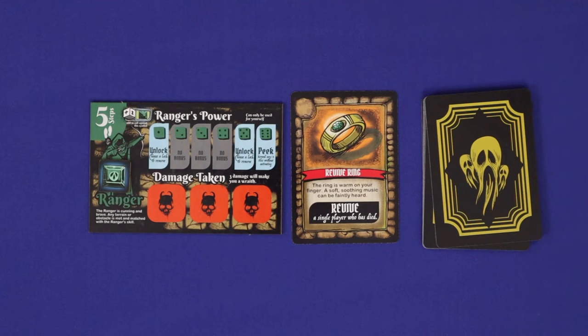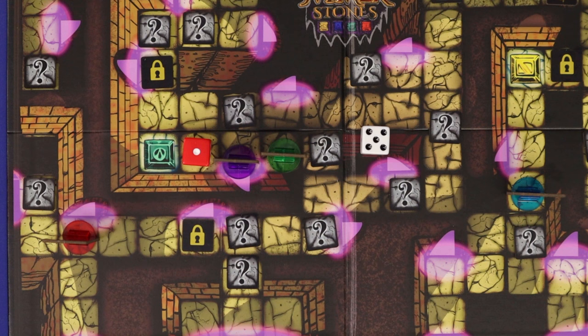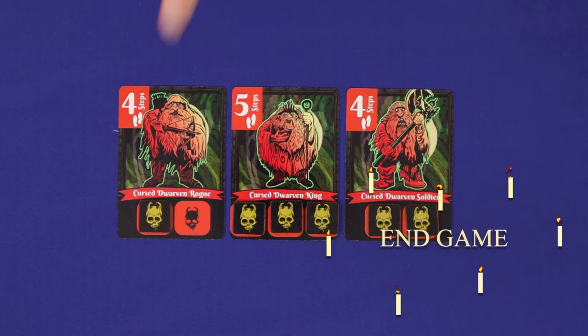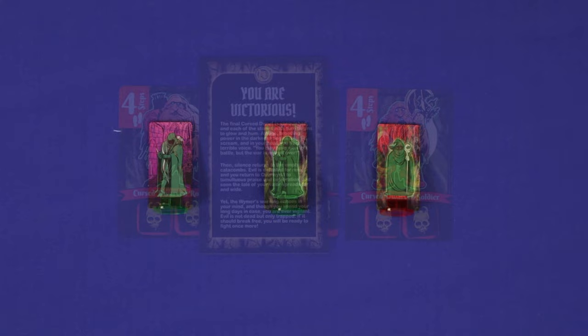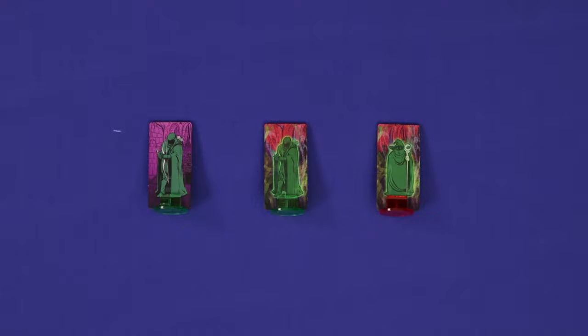The dwarf does not suffer damage if the wraith wins the combat, even if the wraith has a Wymer Stone. Once all players have collected their Wymer Stones and all of the corresponding dwarves have been defeated, then the heroes win. Read the happy ending through your tale on the You Are Victorious tile. If all heroes are simultaneously turned into wraiths, whether they're on the board or not, then the heroes are defeated, and read the You Are Defeated card.